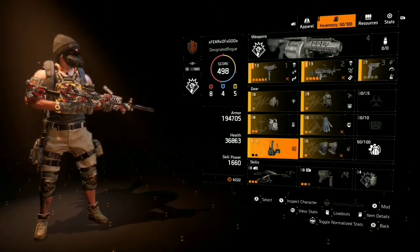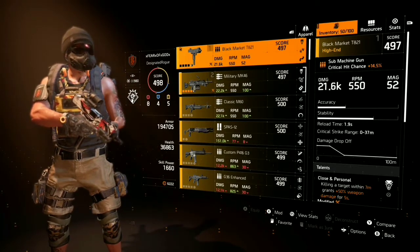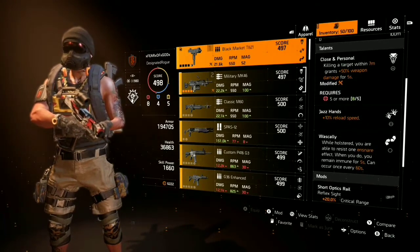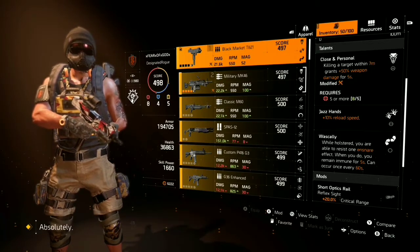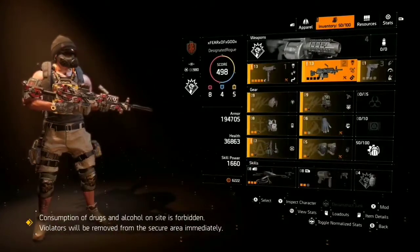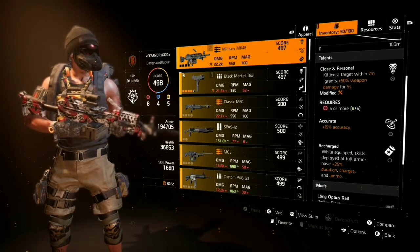I also have my healing drone. For weapons, I have the Black Market T821 hitting 21,600 damage. It has Close and Personal, Jazz Hands, and Wascally on it. I'd like to swap that third talent for Duck and Roll. For the LMG I have Close and Personal, Accurate, and Recharged.